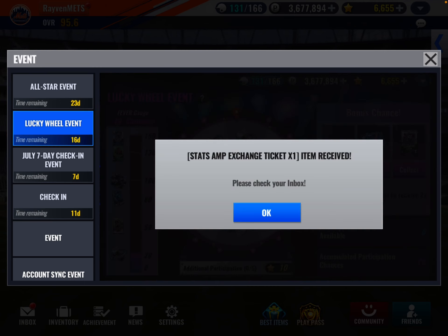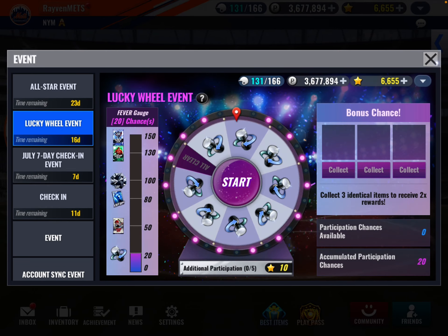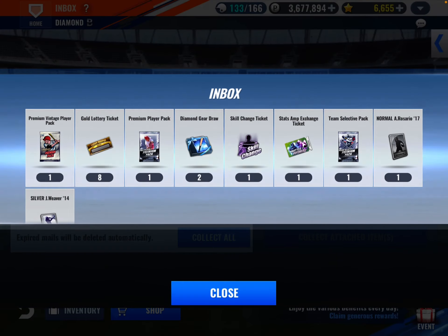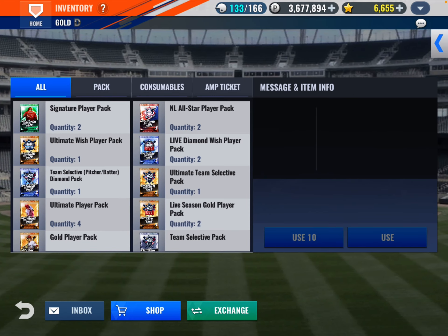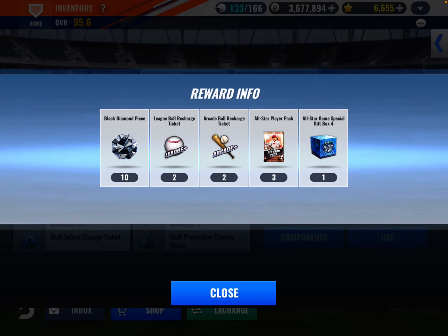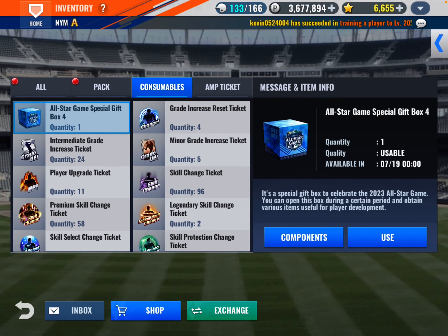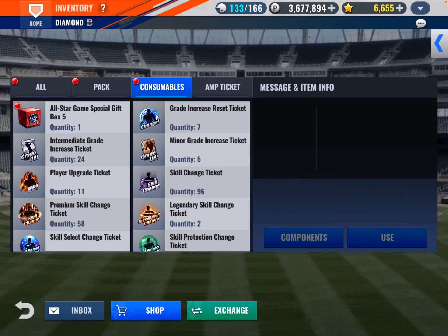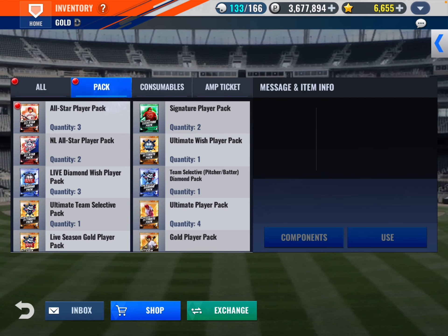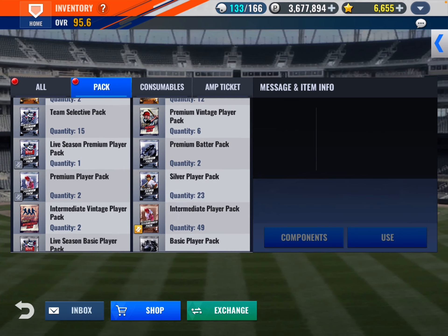A team select diamond is not a bad reward. So we're going to collect these — collect them all in our inventory and then open up these All-Star game packs. I used these already, so you can open up two. And then there's another one that doesn't open until the 26th. So we're going to go to packs.